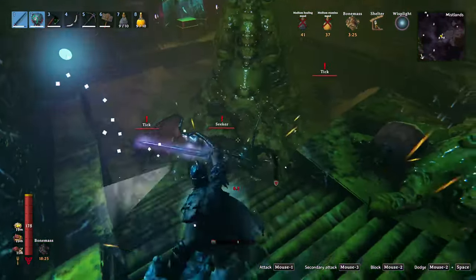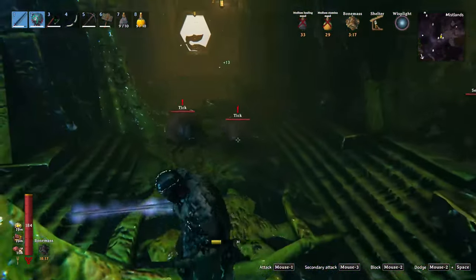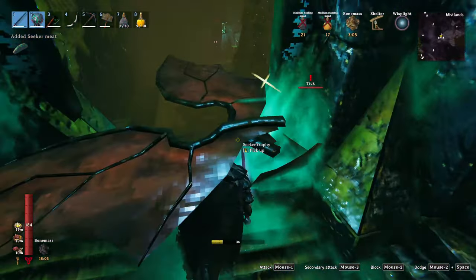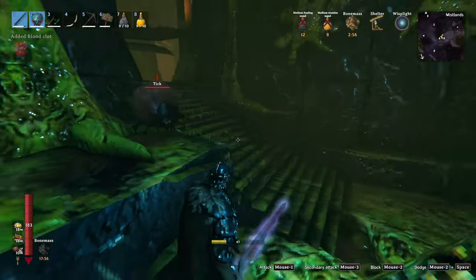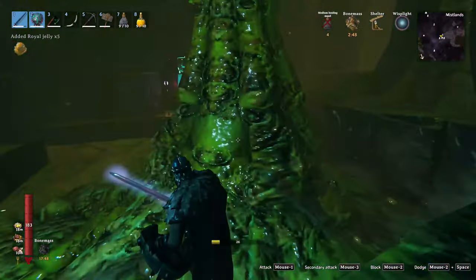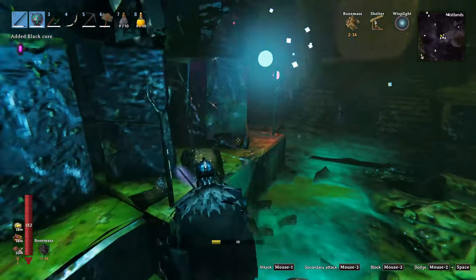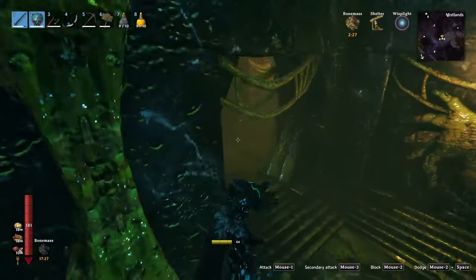Is it just me or is there always that one room with like 15 of these guys? There are still bugs here. At least there is a fragment and some cores — my stamina is gone. And I thought you hated me. Let's hope these are the last ones. More black cores and seal fragments. Now we just need to — you see, this is why you always keep the path clear so this doesn't happen. We have two black cores here and another seal fragment. We definitely have enough now.